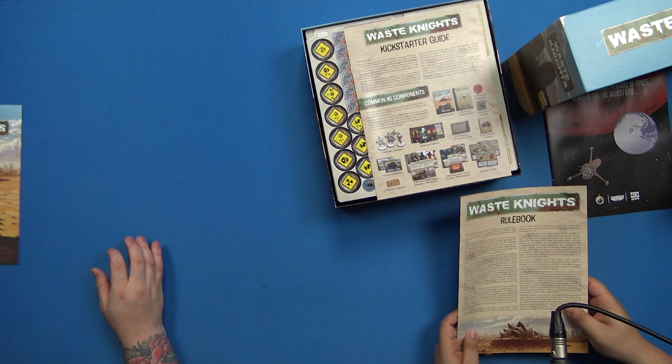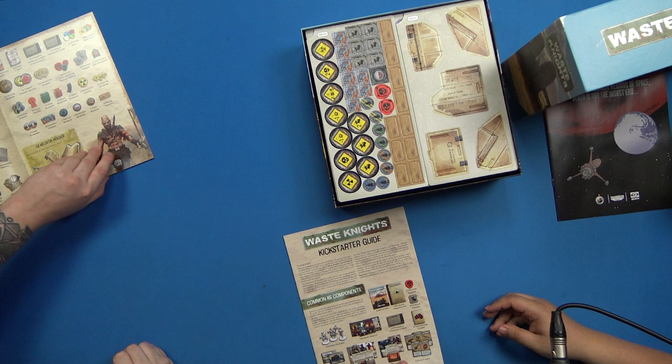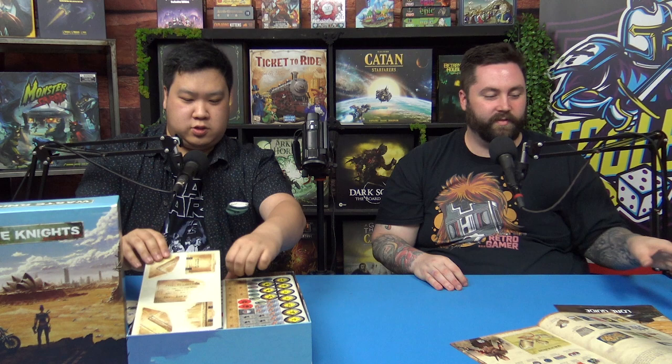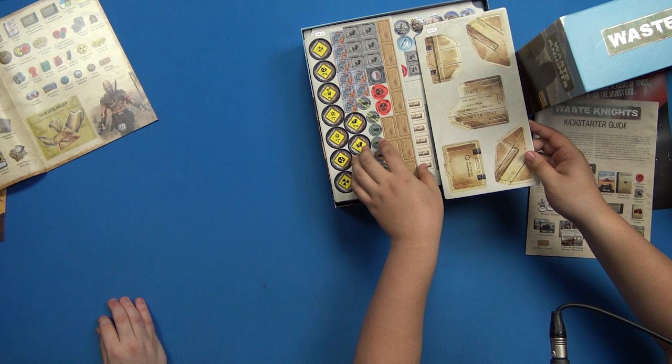It feels quite thick. There is a Kickstarter guide which goes into the one box - so there's only about 14 pages of actual instructions but lots of tokens. I think they've put in all the stretch goals in one box, which is nice. You never complain when you get another delivery from Kickstarter. There's a lot of cardboard boards here.